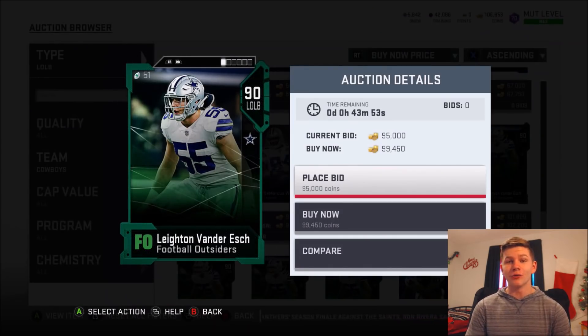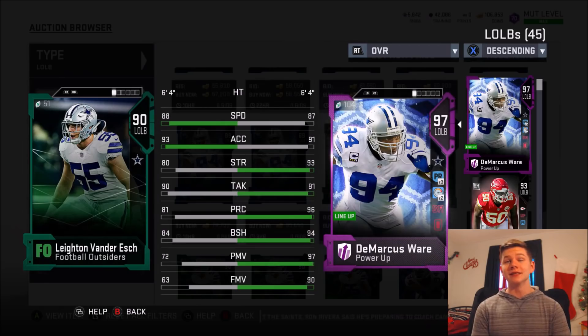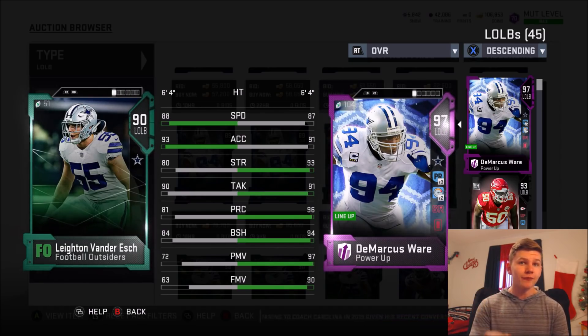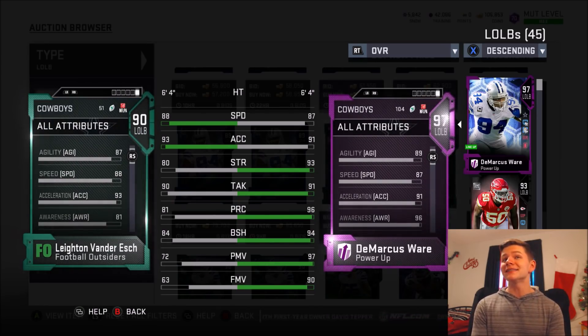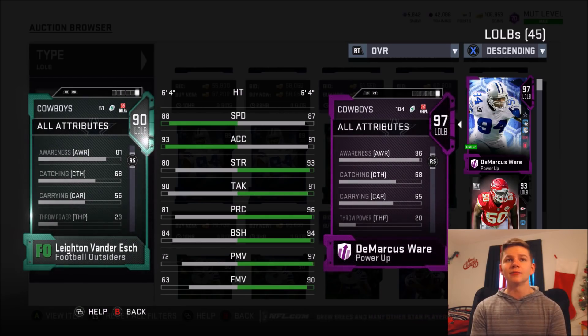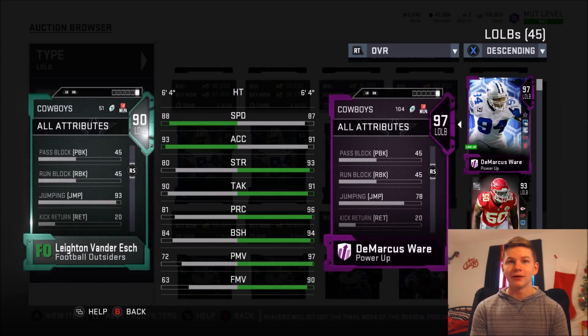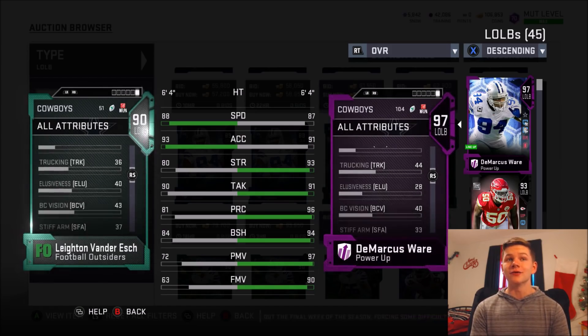Going for right around 100,000 coins is 90 overall Leighton Van Der Esch — the GOAT left outside linebacker. Even compared to a 97 overall DeMarcus Ware, this man is still faster. He has 88 speed with 93 acceleration and he's 6'4" for a user card. He's got 90 tackling with 81 play recognition, 84 block shed. He's not going to be a pass rusher — he doesn't have the power or finesse moves — but he has 80 strength and 87 agility, which is pretty important for outside linebackers with how quickly they can move. He also has 93 acceleration, 68 catching, and a 93 jumping — the best jump we've seen so far this video.